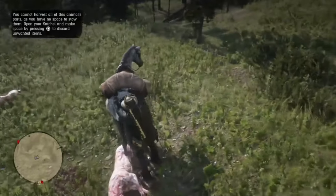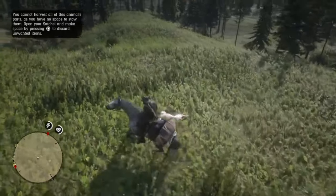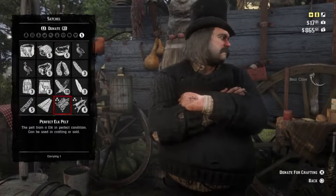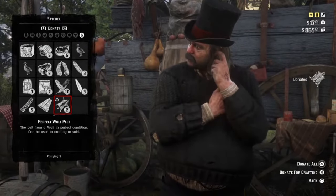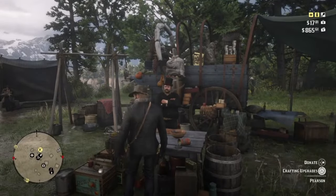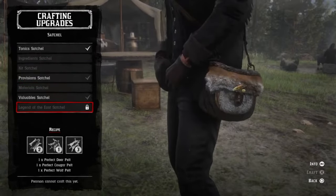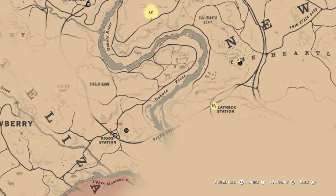With that done it's time to make a quick pit stop back at Horseshoe Overlook to hand in to Pearson the pelts we've just got, before heading straight back out to Rig Station. In total Pearson needs three perfect wolf pelts — one for a satchel and two for creating a nice rug for your fellow gang members. So now we just need to get a badger pelt, a panther pelt, a boar pelt (which you might have already), and an iguana pelt. With those handed in, set your waypoint to Rig Station.